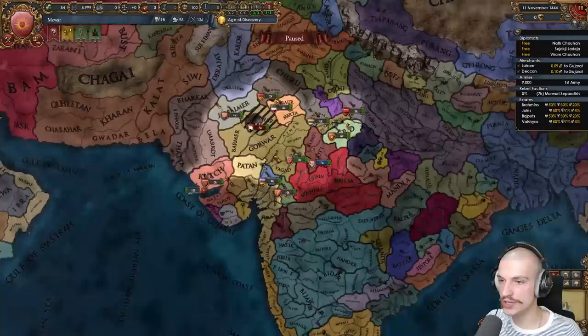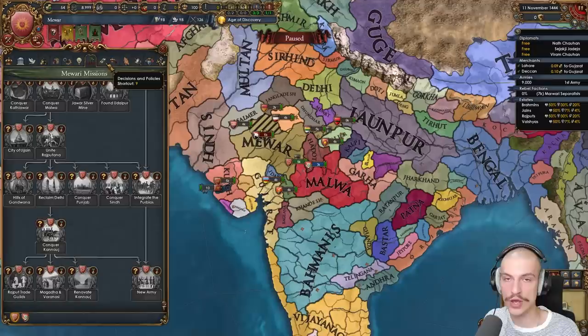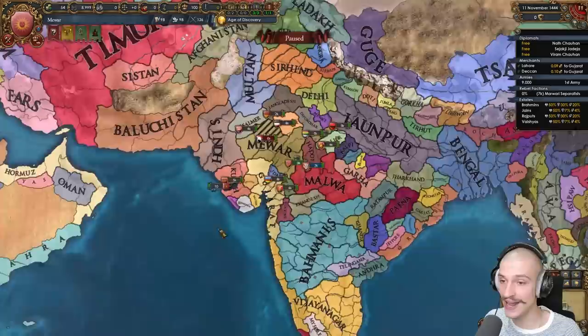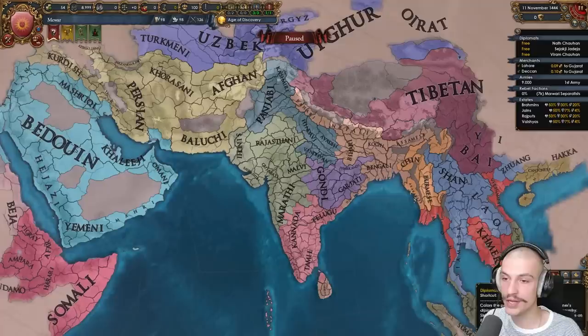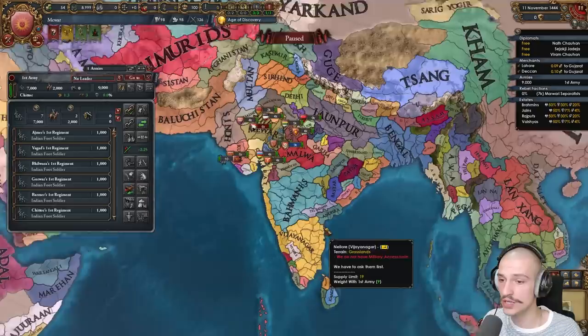Here we are as Mewar. At the start we deal with rebels, stabilize our nation, build up some forts, and integrate our vassal to kickstart the mission tree. The first nation we need to form is Rajputana, available at admin tech 10. Until then, we basically need to blob out across India, because there are various cultures we need to shift to and own by the time we form Rajputana, so we can do everything in rapid succession later.